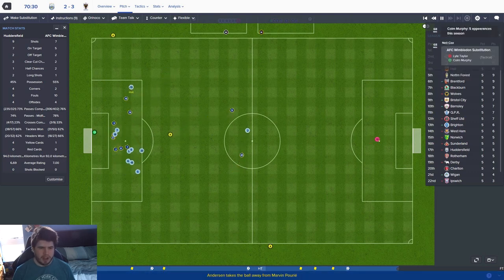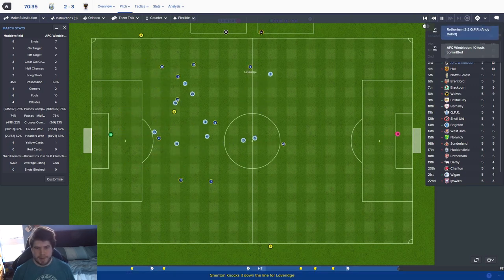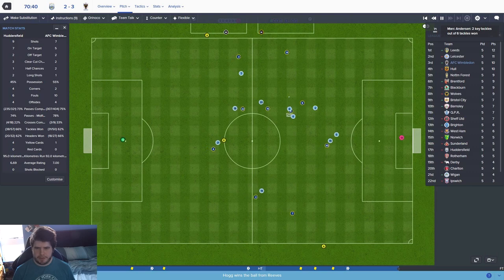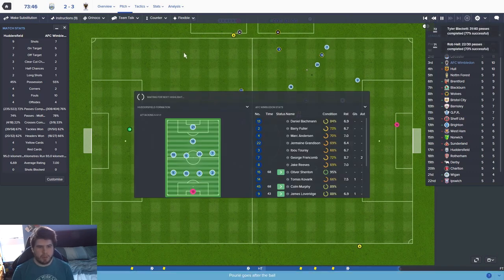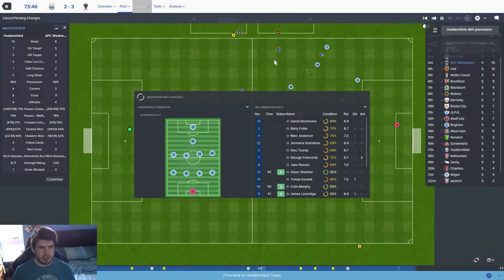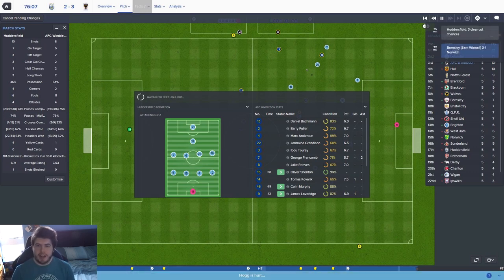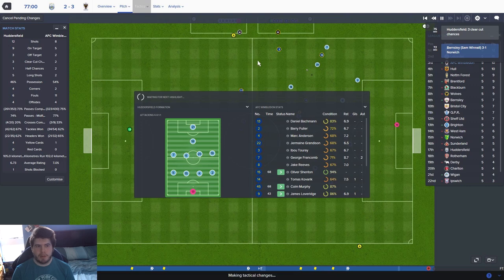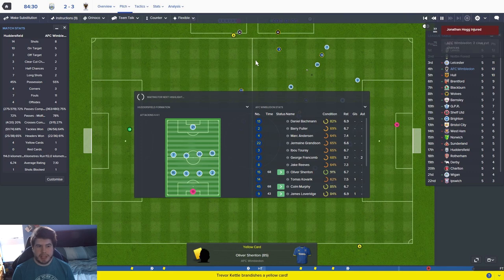What a block that was - yet again the goalkeeper failed to close the angle down. Reeves has plenty of options here - one of them is Kovaric, who I'm really impressed with since he's come in, scoring a couple of goals and getting an assist or two. I'm wondering what to do at this point - do we drop deeper? They are looking pretty damn solid now. Maybe us dropping deeper might stop them from getting those low crosses in, because that's where they look strongest.